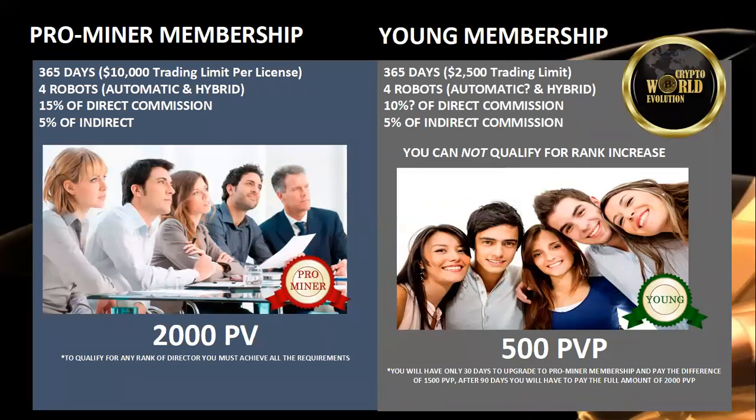The $500 membership allows you to trade up to $2,500 with the trading software. Currently, you only have the hybrid software to trade with, but that should be changing soon — the automatic software will be available. Hopefully within the next few days, folks that come in at the $500 membership will be able to trade with the automatic software as well as the hybrid.